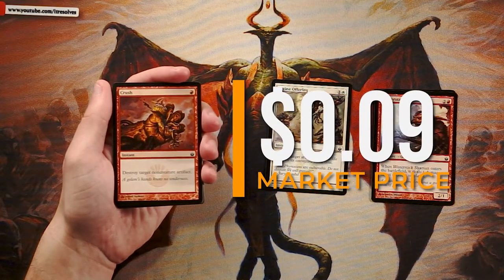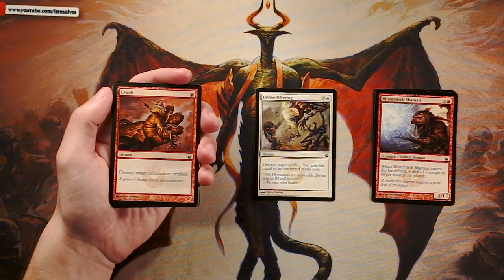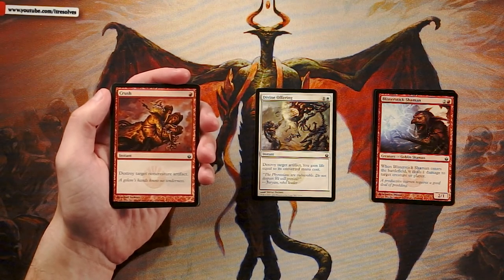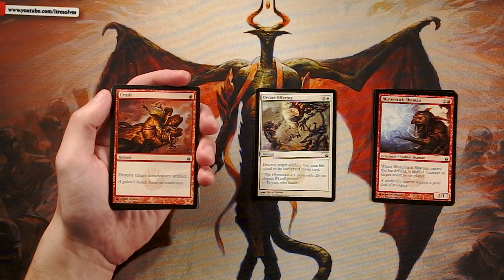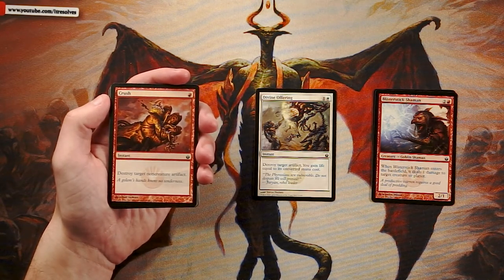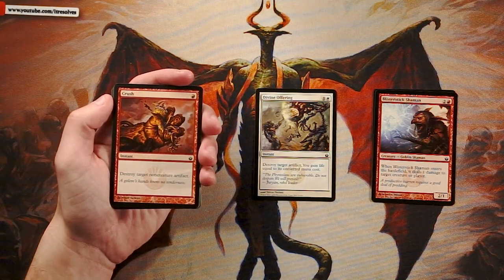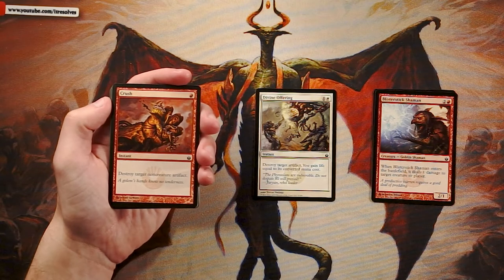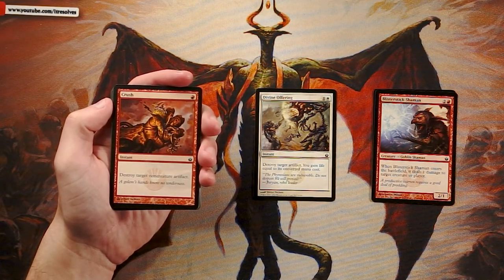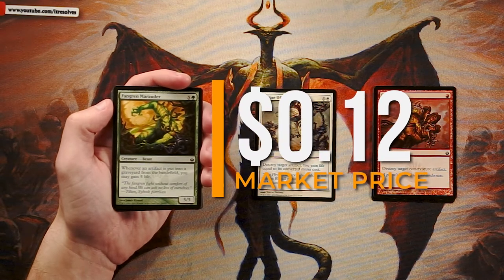Crush is an instant for one red — destroy target non-creature artifact. Again, we're seeing a lot of artifact hate, a huge signal that artifacts are a big part of this set. The downside is it only hits non-creature artifacts. In limited, you run up against a lot more creatures, so you really want on-board protection. That's why removal is so high in draft priority. Divine Offering is much more flexible and a better card in this instance.